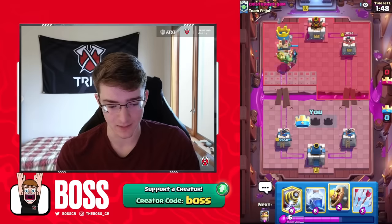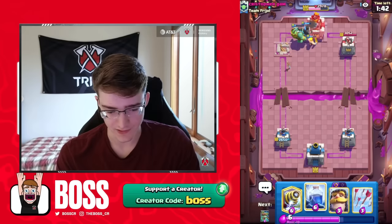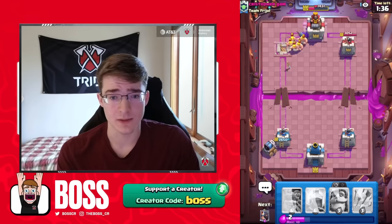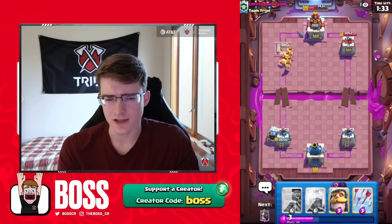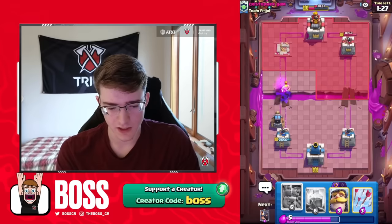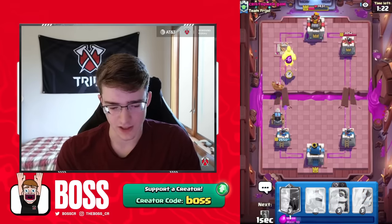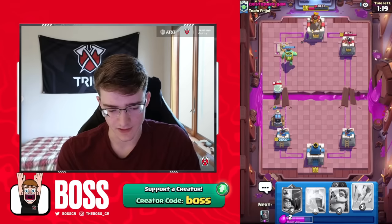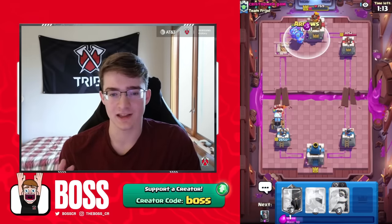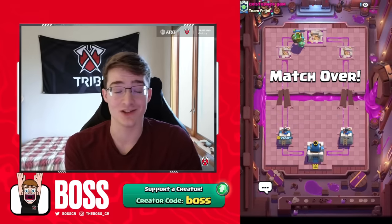That was pretty brutal for him, to say the least. This is going to three crown him if he doesn't respond. It's pretty much over — I'm going to Sparky here. I don't think he can go for a Monk immediately because he doesn't have the Elixir — he just played the Barbarians. I'm going to Goblin Giant here, and that doesn't even kill the Sparky. Not a great Monk by him — at least he timed it well this time, but it wasn't the right situation to use it. GG. Four wins now. Let's claim our 20,000 gold and keep going.